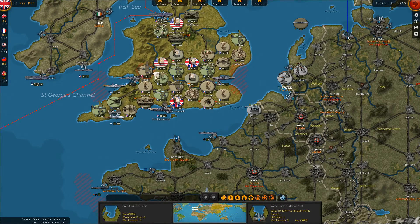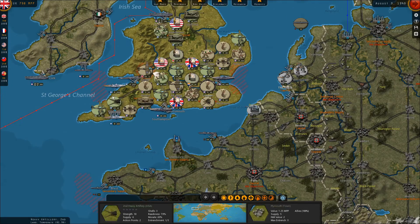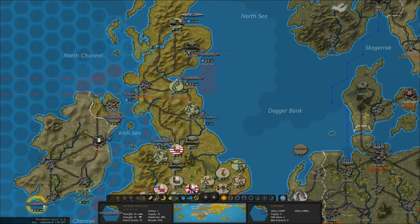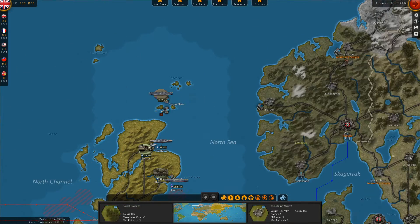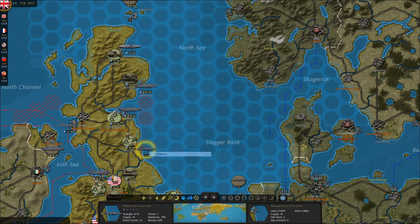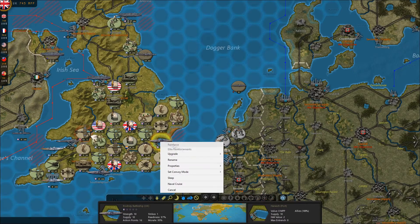Nothing outside of the port in Bremen itself — Le Havre, Amsterdam, Cherbourg, Brest are all empty of transports. So I think what we're going to do is prepare for a major naval battle in the north against the German fleet that's north of Norway. I'm going to consider that an invasion of the channel is pretty much out of the question at this point, but one thing we might be able to do is engage a big chunk of the German fleet and destroy it at sea.